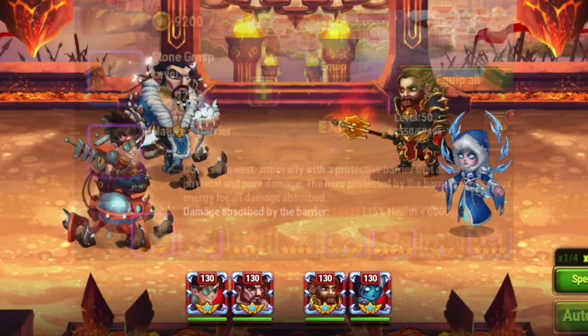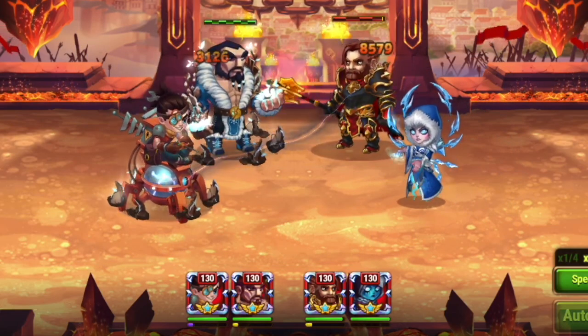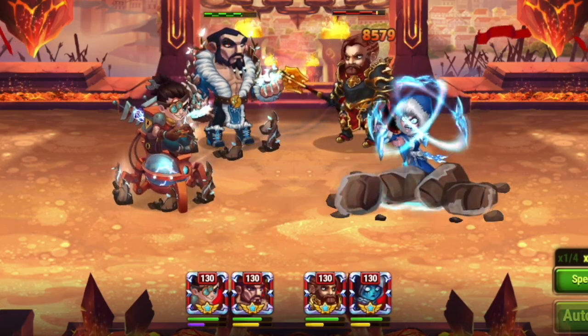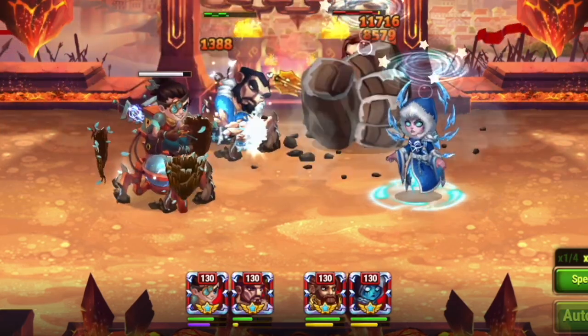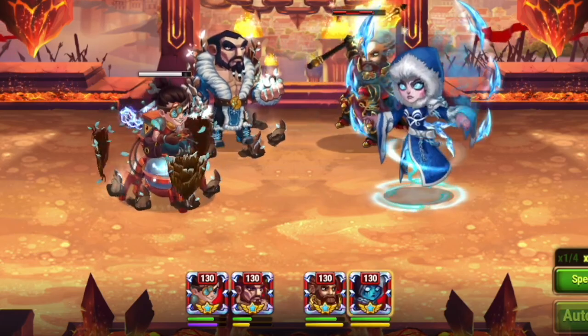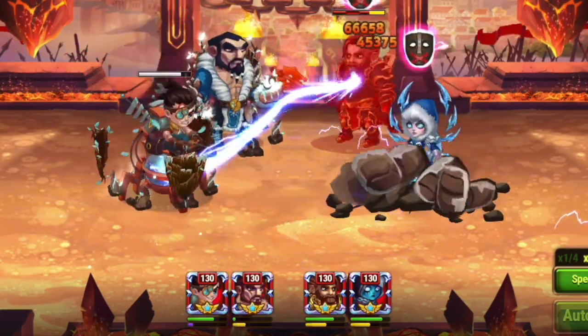The third test was for Anvari. Anvari has a very similar ability to Jorgen. His violet ability covers the lowest-armor ally with a protective barrier that absorbs physical and pure damage, and the hero protected gains bonus energy for all damage absorbed. The test: does Isaac taking additional physical damage while the shield is active increase his charge overall? You can see the nature's barrier is applied to Isaac, and Isaac still takes 10 attacks in order to use his ultimate each time. So Anvari's nature's barrier does not boost Isaac's charge gain.